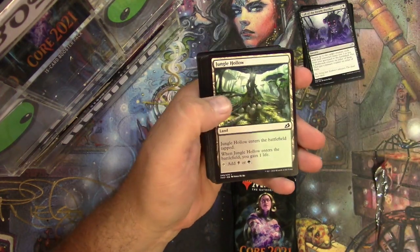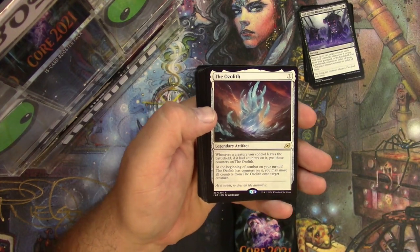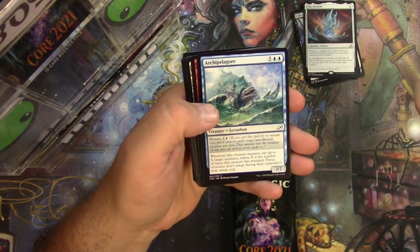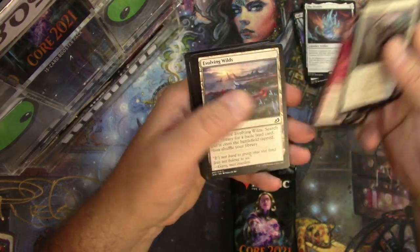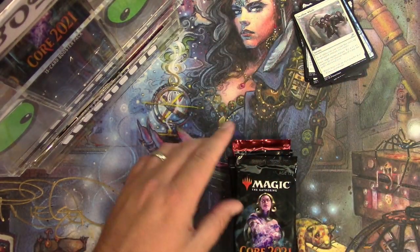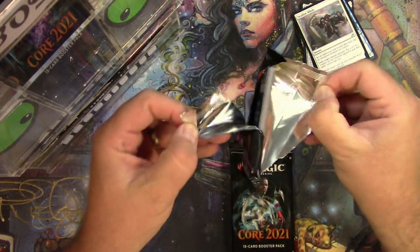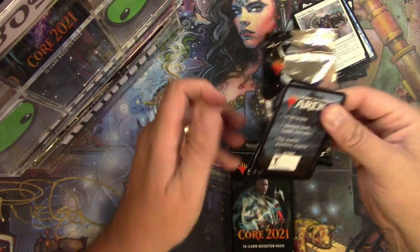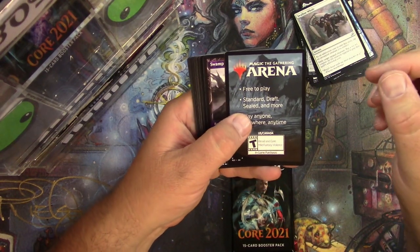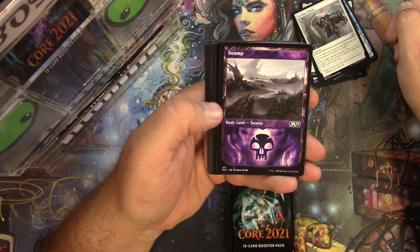Human soldier token, Jungle Hollow, The Ozolith — not to be confused with 'an Ozolith,' it's the one and only — Swallow Hole, Archipelagore, and Footfall Crater, and some commons. Core Set 2021 — these fingers were not made for doing this 500 times, I gotta say. Anyway, that's beautiful — love the alternate Swamp basic land art in this set.